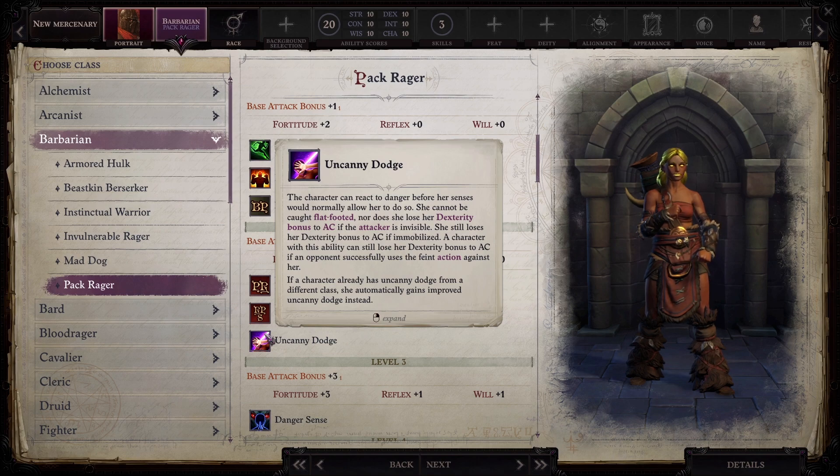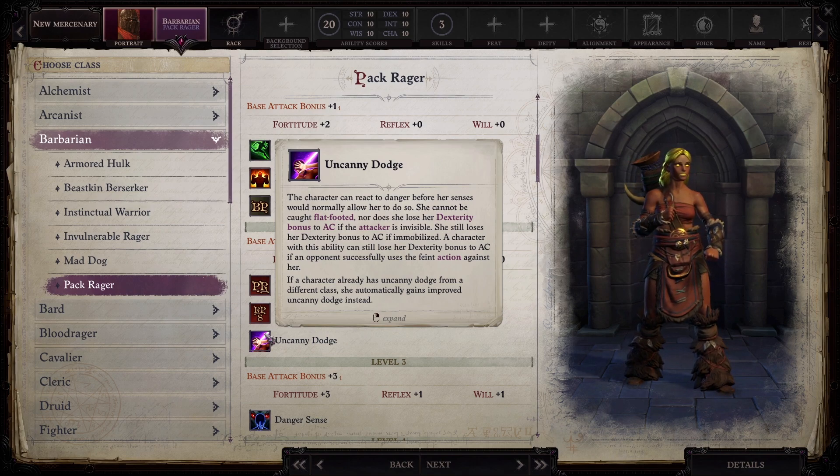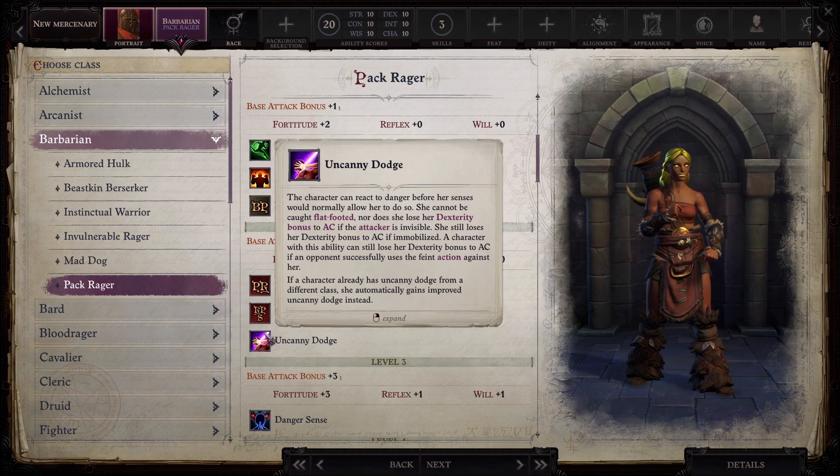She cannot be caught flat-footed, nor does she lose her dexterity bonus to AC if the attacker is invisible. She still loses her dexterity bonus to AC if immobilized. This is important because, believe it or not, the tower shield specialist is a dex class. This didn't make a lot of sense to me until I started reading about it on Reddit and experimenting. Because traditionally in Dungeons & Dragons, if you put heavy armor on a character, that's going to negate their dex bonus. But the tower shield specialist actually gets a skill that allows them to keep adding dex bonus even on heavy armor. So that's really cool.